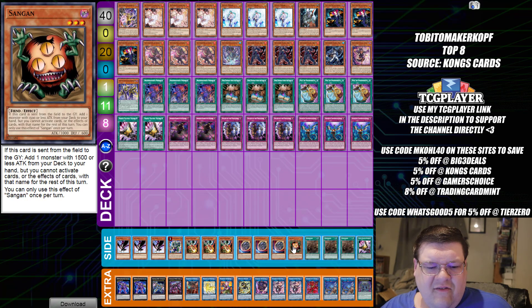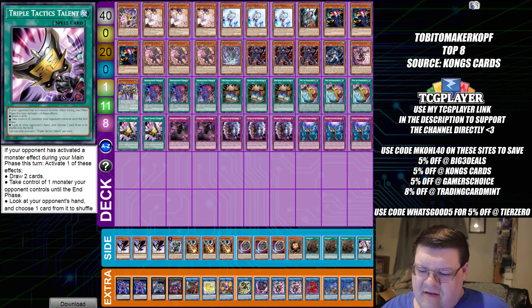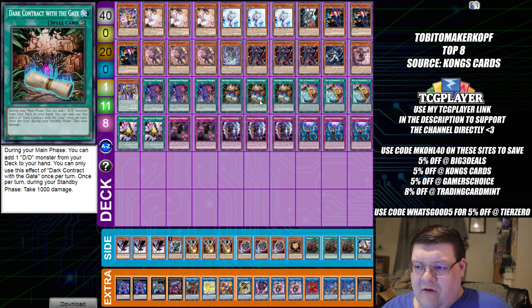Our last top 8 list is Unchained. I see we are playing Sangin in here — pretty much a no-brainer at this point. We also see Spellbounds instead of Mistaken Arrest, which has been pretty common. The big Triple Tactics Talents is doing its thing as well. Honestly, you're still running the DDD package, so you don't get a lot of room for the excitement this deck is supposed to bring to the meta.